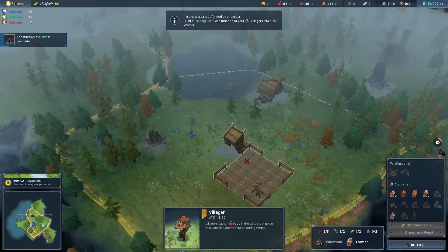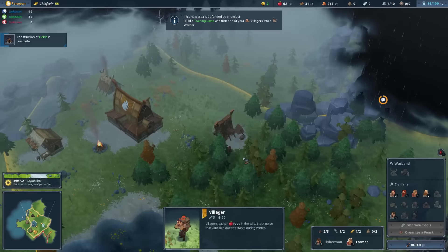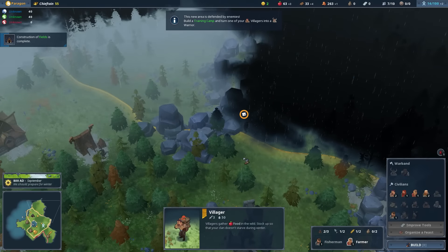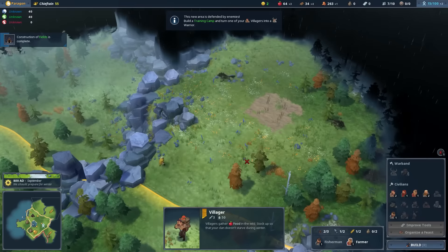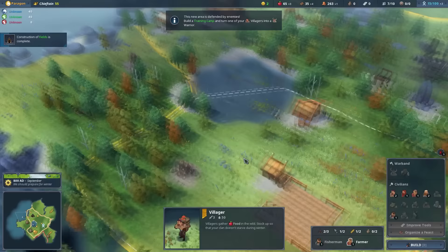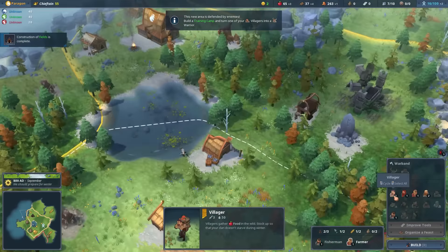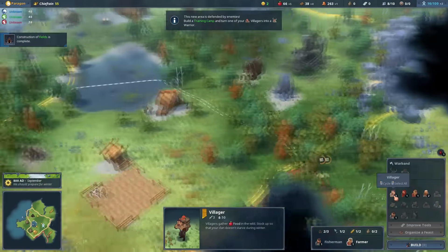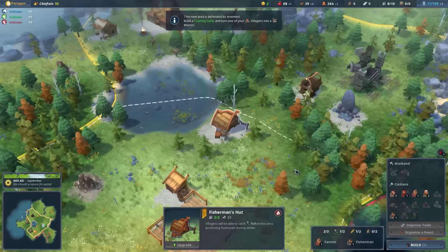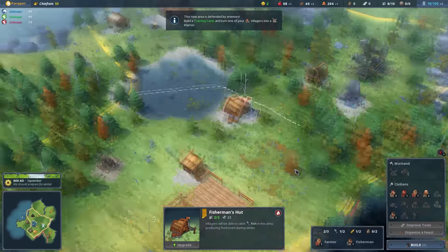I want to commend Shiro Games, the developers, for having a realistic plan when it comes to Early Access. It seems they don't want Northgard to end up in Early Access limbo, and have already started releasing almost daily patches, and plan to have the game finished in two to six months, with the promised features of multiplayer, a single-player campaign, new clans, and an array of gameplay additions. But like I said, there isn't too much to talk about as there isn't really much content yet.